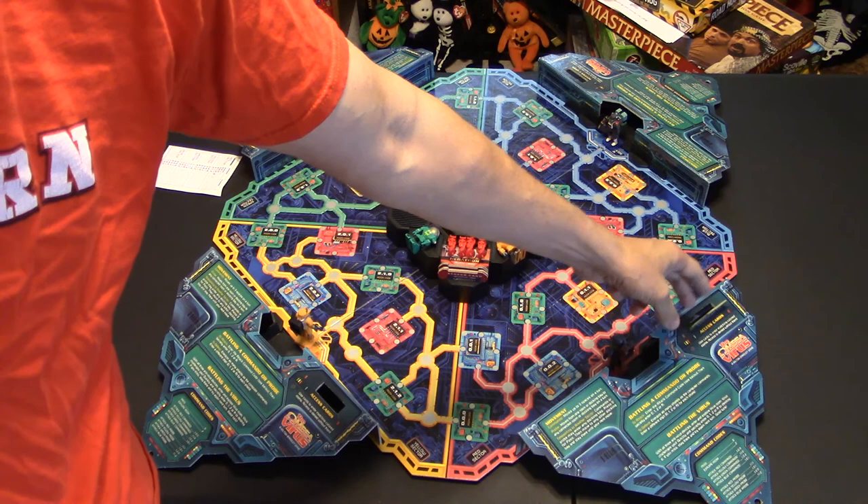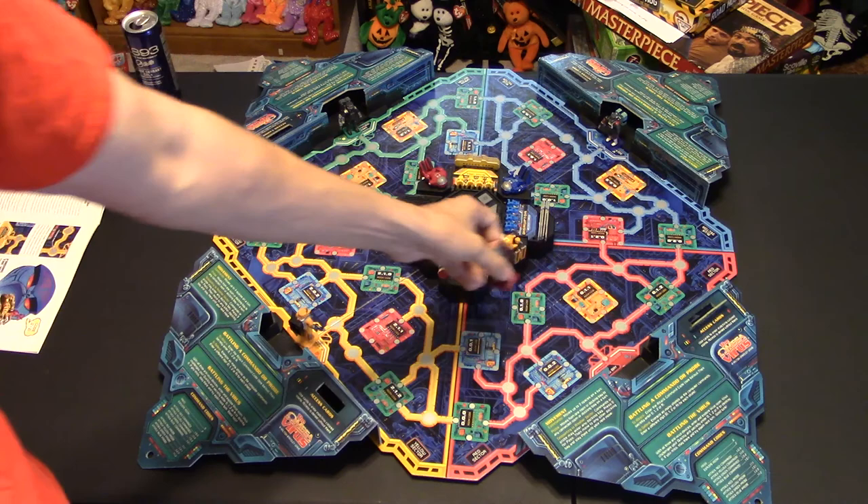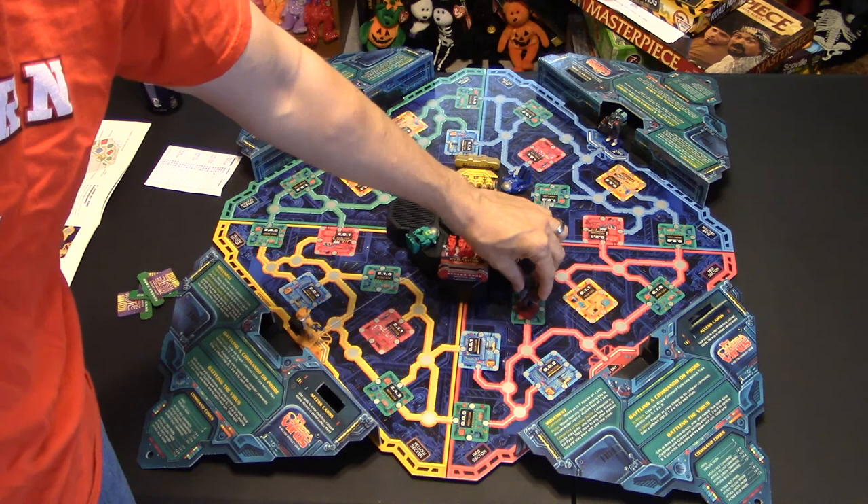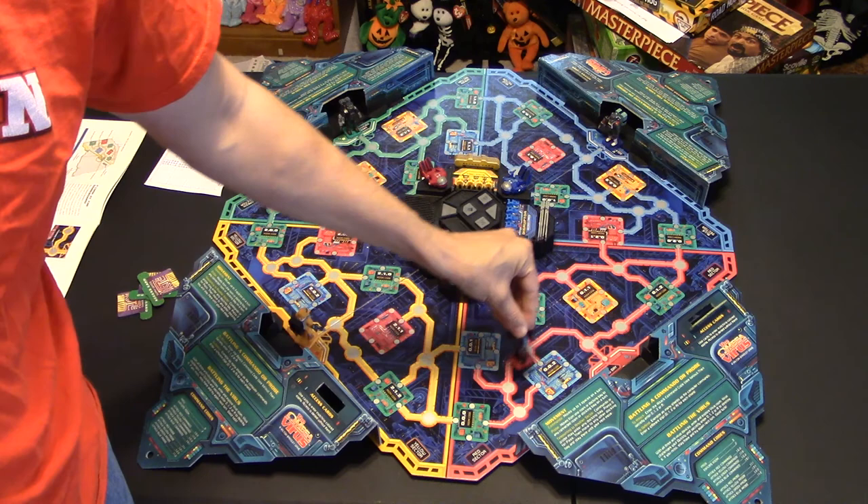As you go around the board you have choices — one is you can move around and search. For movement, each player can move three spaces on the board. So for instance if I wanted to go to this green room I would go one, two, three. But if I wanted to go to a farther room, in one turn I could only go one, two, three, and I'd have to wait for my next turn to get there.